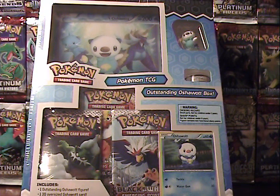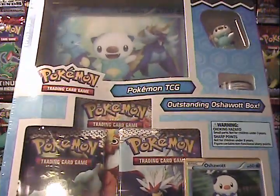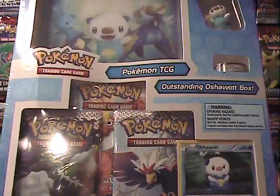Hey guys, it's Silver Snorlax. I am back today with another fun box opening. Today I've got the outstanding Oshawott box. It features a jumbo card, three booster packs, a figurine, as well as a promo card. So here we go.